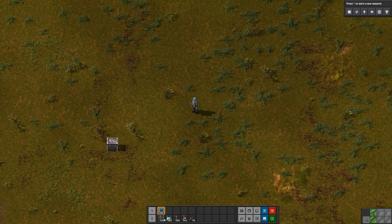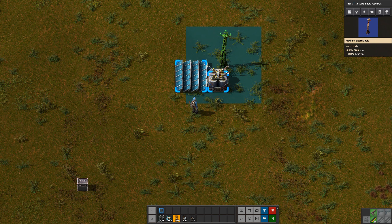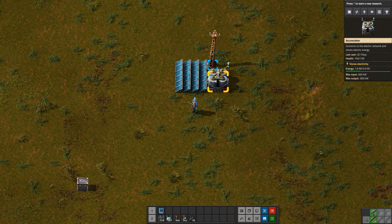Solar panels are interesting. Each solar panel has a maximum potential output of 60 kilowatts, and their accumulator, which is basically their battery, can store five megajoules. The key question is how much power the solar panel will output during a day-night cycle, and how many accumulators you need to get through the night cycle when the solar panels are obviously not producing.